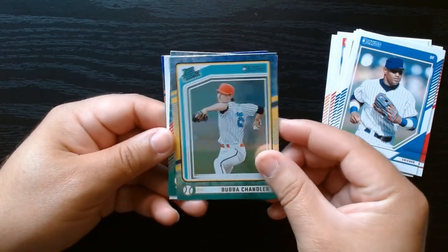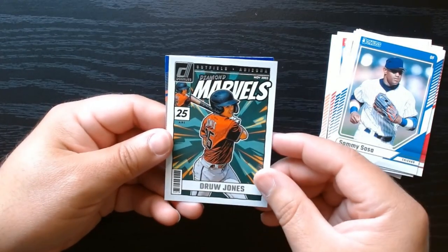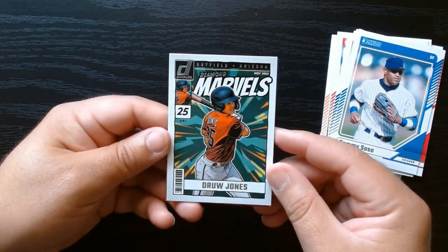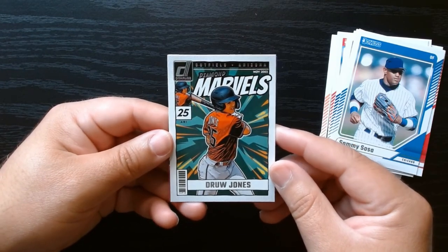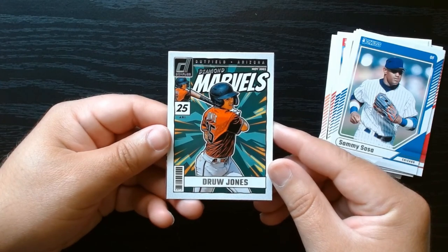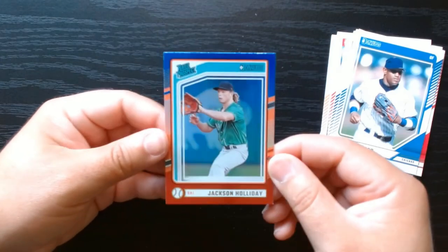So you get these in every pack, which is all right, but it kind of brings the value down, I would say. Here is Drew Jones — also expecting good things from him. Son of Andruw Jones. And hey, we'll take this one.